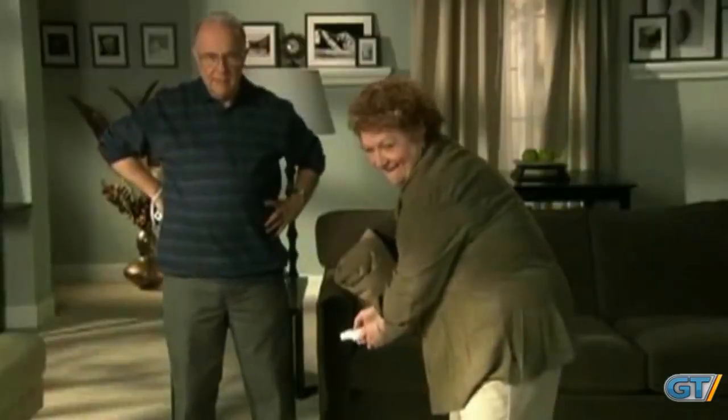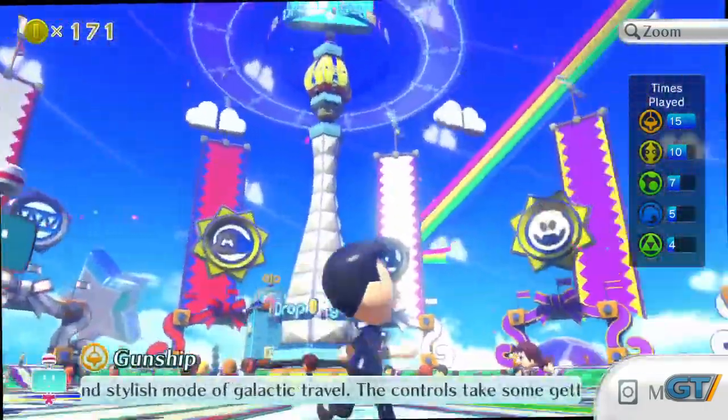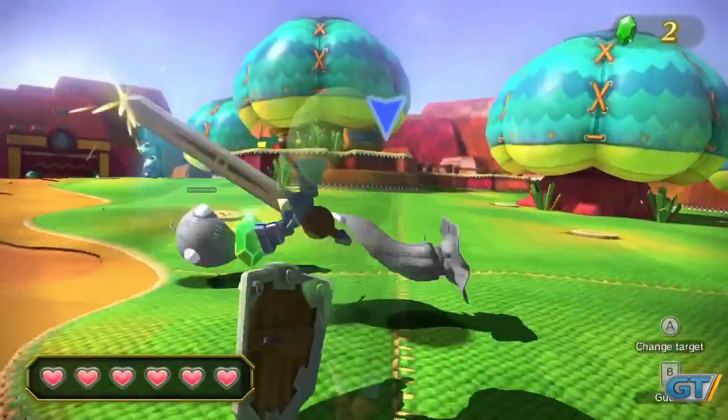Looking to take a similar approach with its new Wii U console, Nintendo has delivered the minigame collection Nintendo Land for launch. Showing off a lot of the system's core functionality, is it a quality release in its own right, or just a harbinger of things to come?